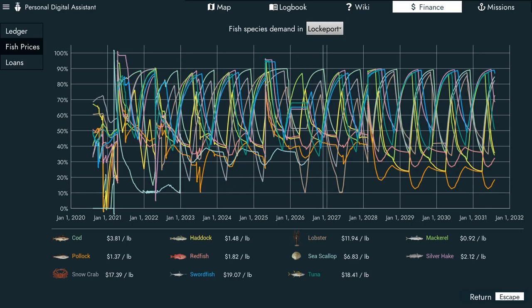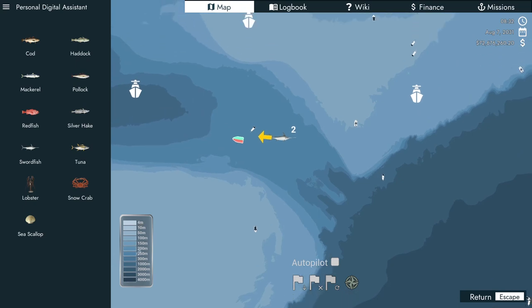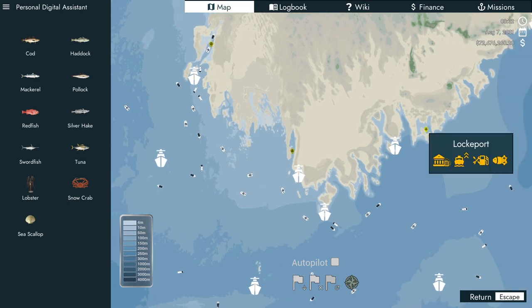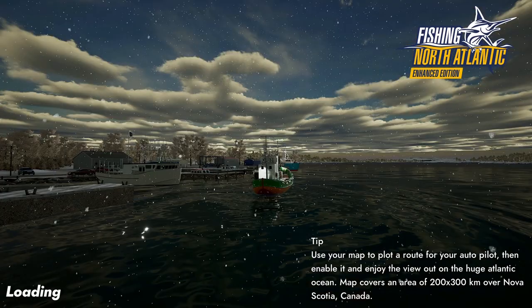Now since we have everything aboard and our crew in resting positions, we are going to find Lockport on the map — there it is — and we're going to fast travel there.